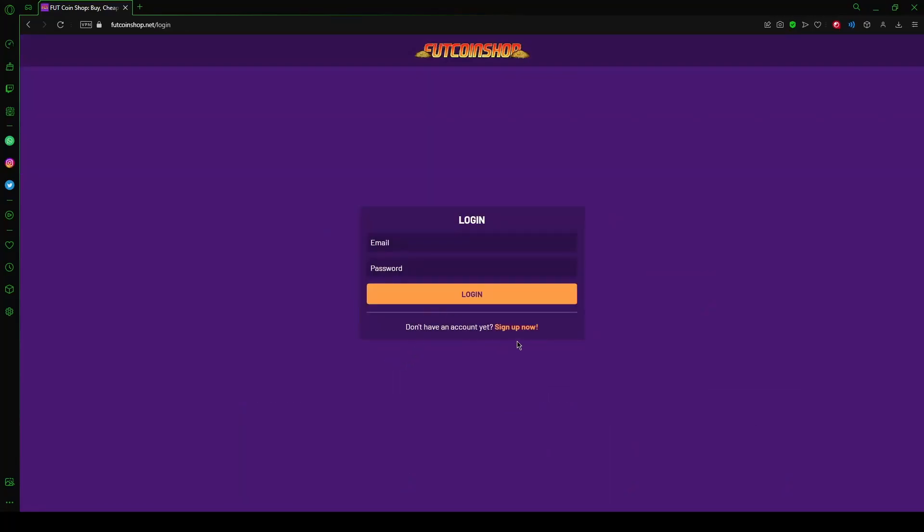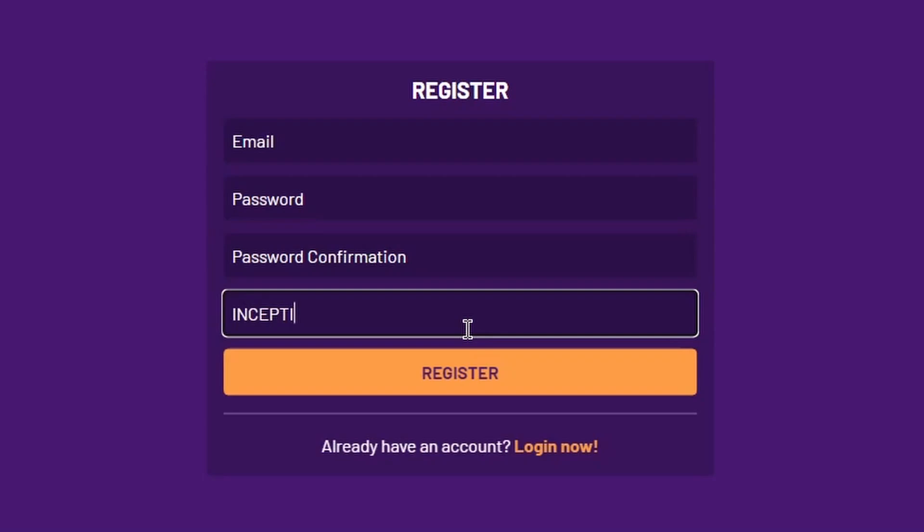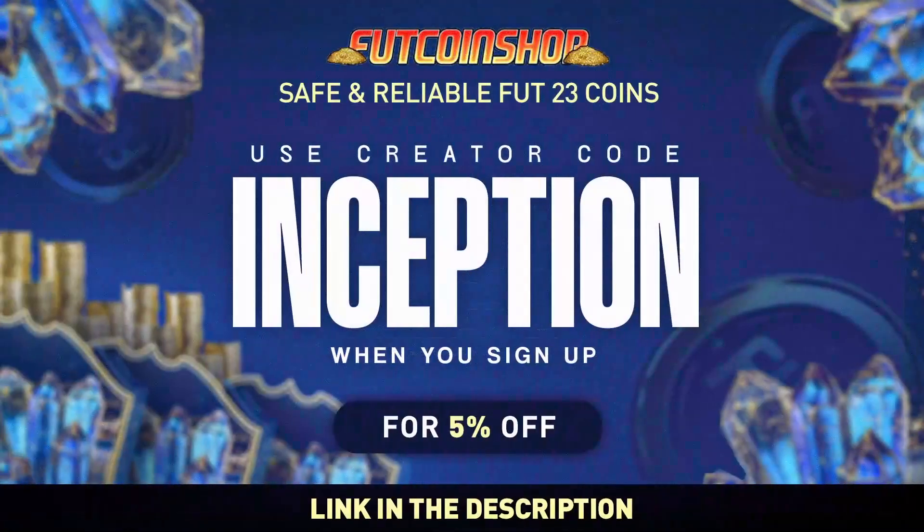If you are looking into buying cheap and safe FIFA coins, look no further than FootCoinshop.net. They have the fastest service, an incredible loyalty reward system, and the best prices around. Use my creator code Inception when you sign up for your account and get a 5% discount with your order.